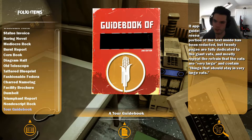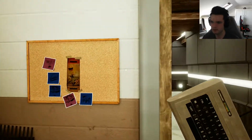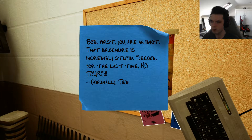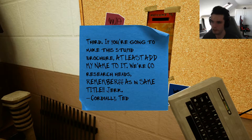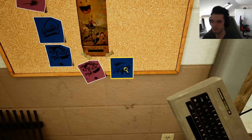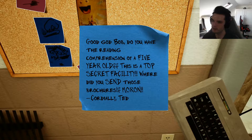We've got a full-on communication here. 'Hiya Ted - the latest brochure came back from the press. Take a look. Think it will really boost the tour, and you'll be happy to know the most sensitive bits have been redacted. Safety first.' 'Bob - first, you're an idiot. That brochure is incredibly stupid. Second, for the last time, no tours. Third, if you're going to make this stupid brochure, at least add my name to it. We're co-research heads. Remember? As in same title? Jerk?' 'Hi Ted - really sorry, but the final print has been done and sent off. I'll make doubly sure the next one has your name underneath mine.' Sounds like one of those cheesy talk show hosts. 'Good God Bob, do you have the reading comprehension of a five-year-old? This is a top-secret facility. Where did you send those brochures, moron?' Sounds like the boss from The Incredibles.